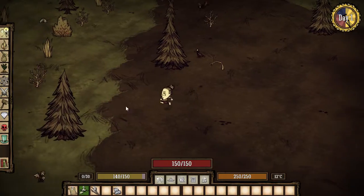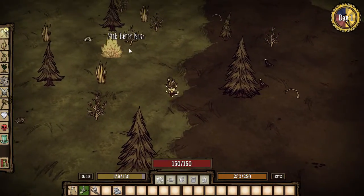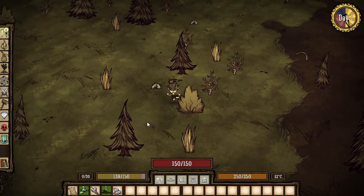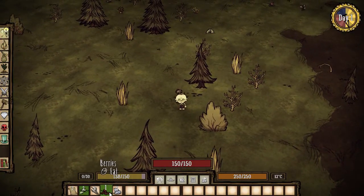To the left of the temperature is your naughtiness bar. This shows you how bad you've been — so if you've killed too many bunnies, beefalos, or other innocent animals, you can tell if you're going to get into trouble.